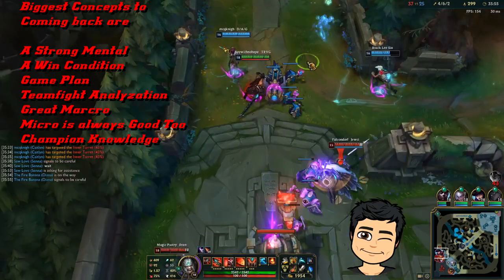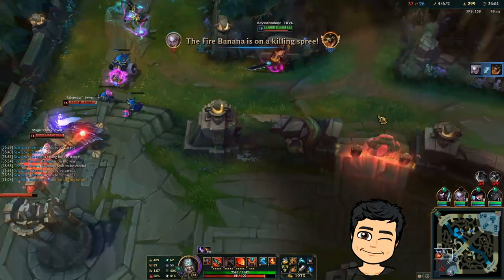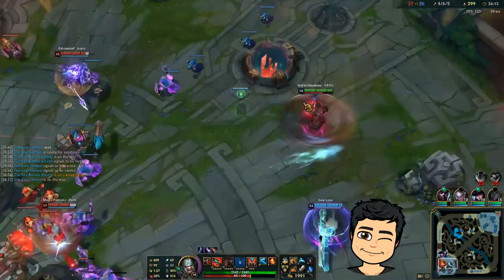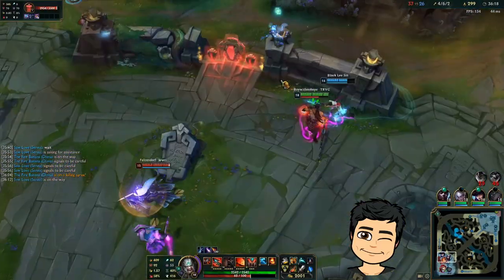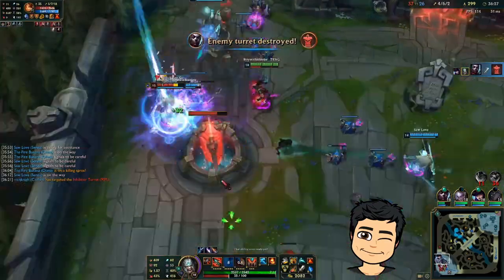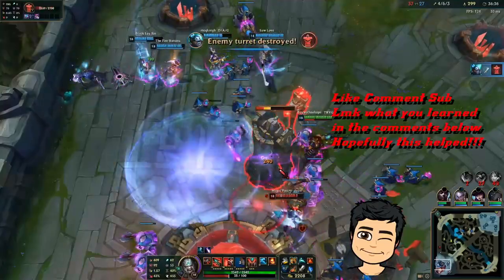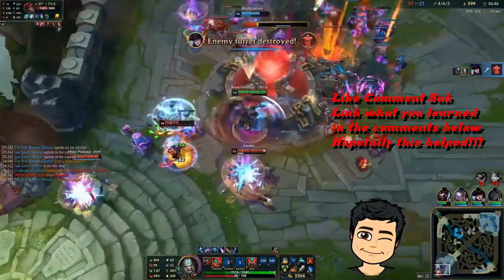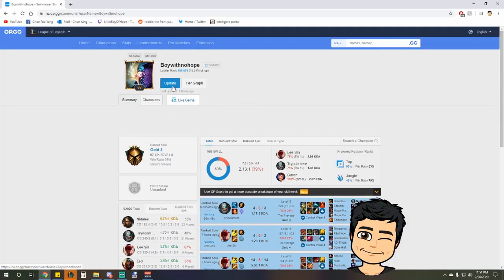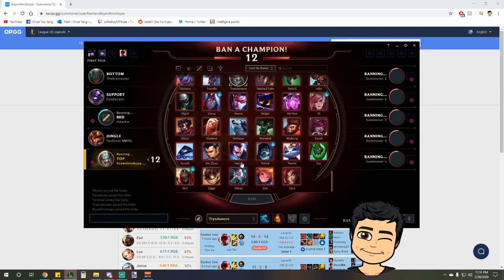Diana's going for the backdoor so we're just playing safe, applying pressure for Diana. The biggest problem right now is Leona — she's zoning me, which is huge. If we can get rid of Leona, we're good. We got this — easy game. I'm going to ignore these guys and try hard right now. GG! This one's going to be uploaded to YouTube on Friday. Hopefully you guys enjoyed it. And if you haven't heard, Little Boy of Hope is 14 days suspended — unfortunately I inted, so I'm not going to be able to play until March 6th on that account. That's why I'm on 'Boy With No Hope'.